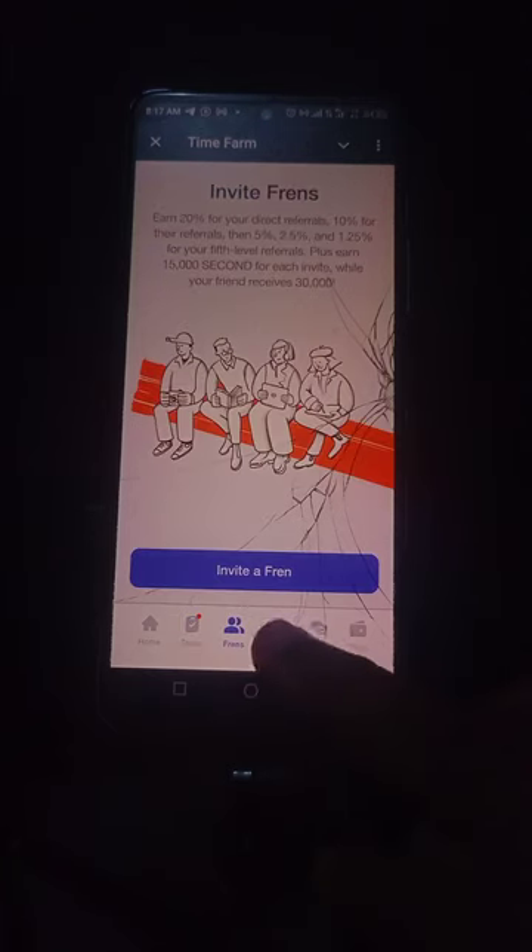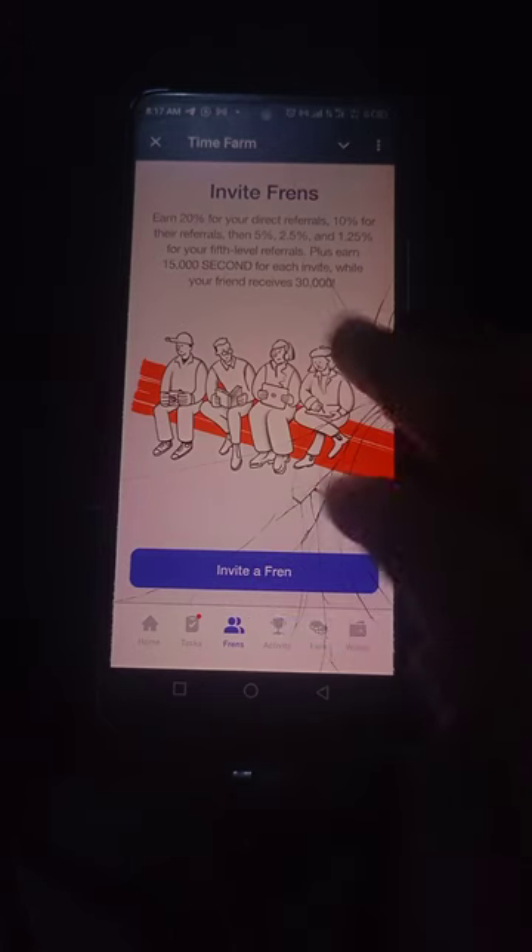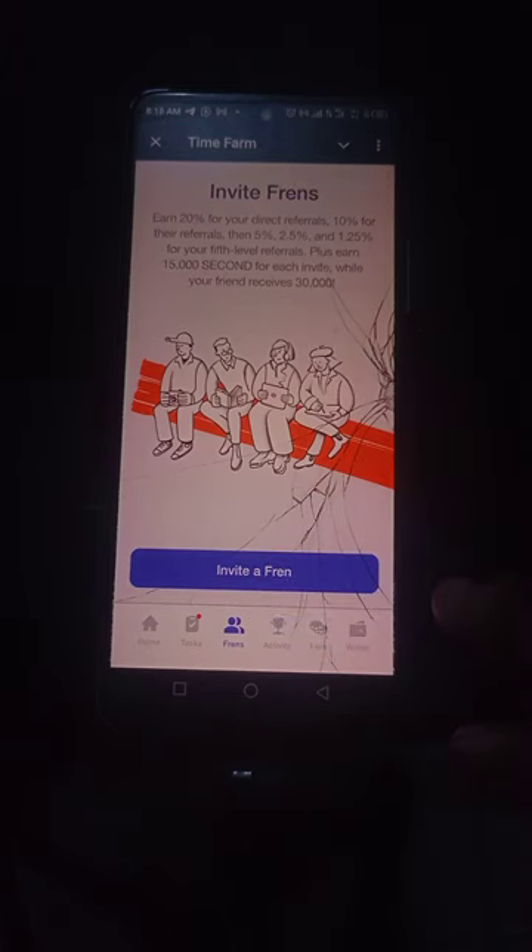The next menu is Friends. Your direct referrals earn you 20%, their referrals earn 10%, then 5%, 2.5%, and 1.25% for your fifth-level referrals. Plus you earn 15,000 seconds for each invite, while your friend receives 30,000 coins — they call them 'seconds' here.